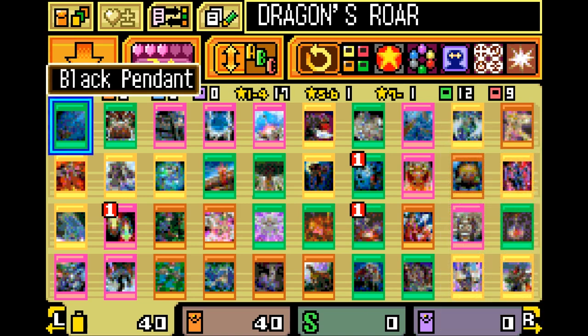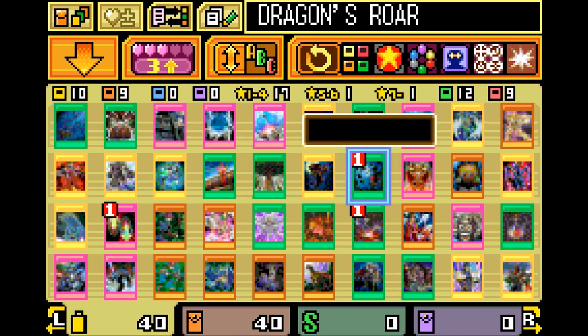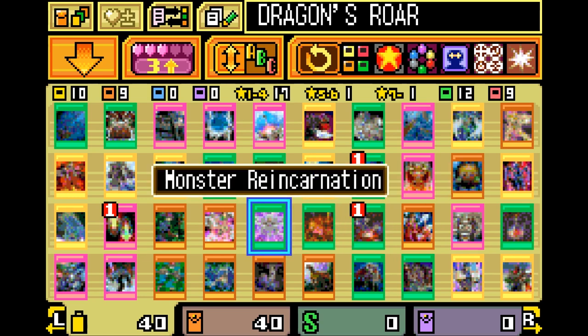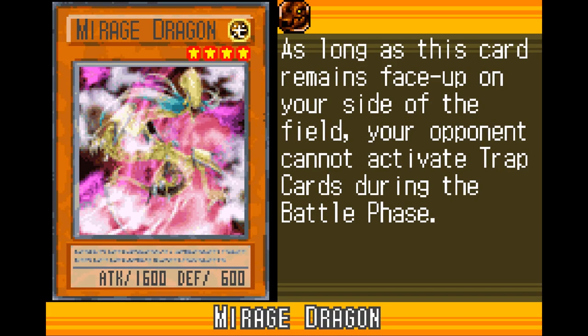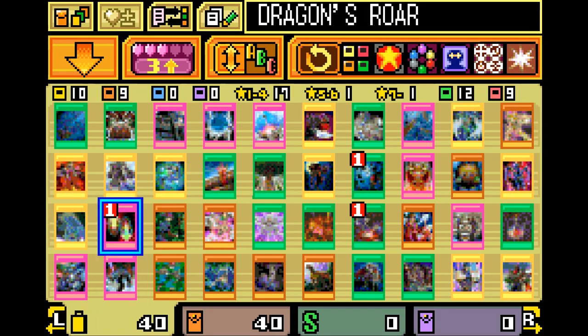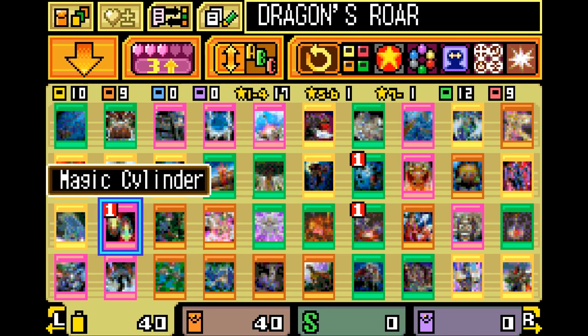Actually the dragon deck is one of the biggest beneficiaries from the true starter deck because it gives it a third Luster Dragon, a Mirage Dragon, a Spear Dragon, and a couple of defensive traps to help your Armed Dragon Level 3 stick around until the standby phase.